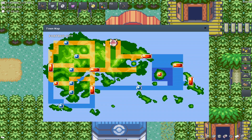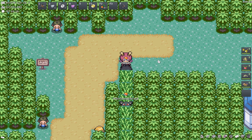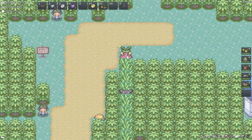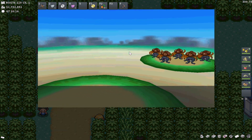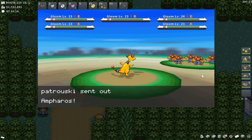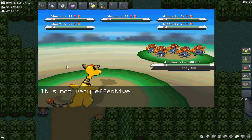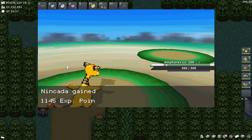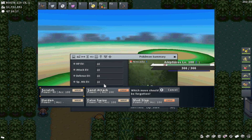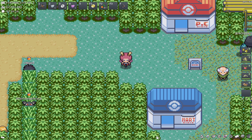Back at Fortree City for the Special Attack spot, which is actually very, very good and I think I talked about it in my best EV spots video. You're going to need to get off your bike to enter this patch of grass — remember to get off your bike. Sweet Scent in this patch of grass and you're going to encounter Gloom. Surf, Earthquake, Discharge, whatever you want on these Gloom — anything works. Even though Discharge and Surf are not very effective, they're around level 23 so it won't matter as long as your Pokemon's a decent level. Super close to a PC, which is one of the best parts.